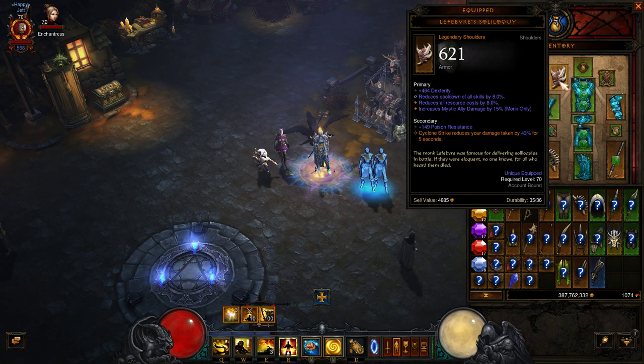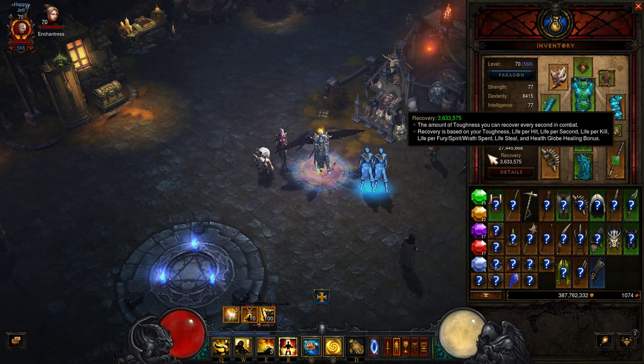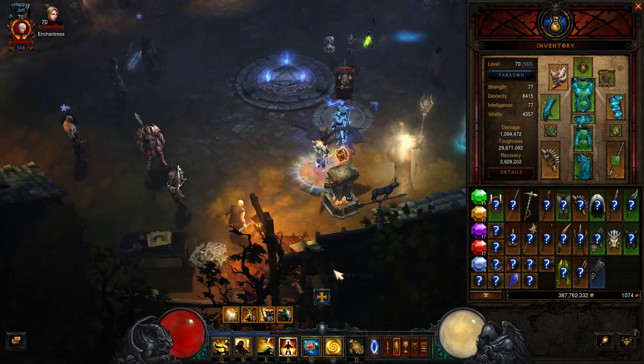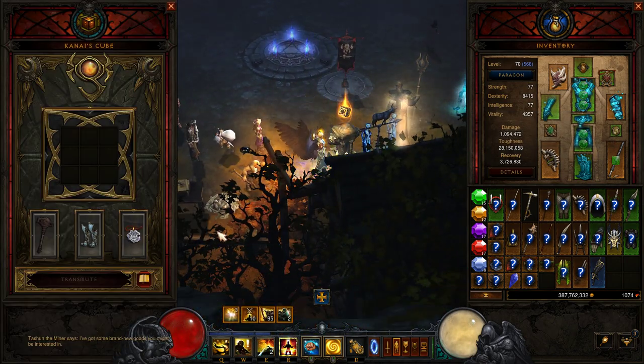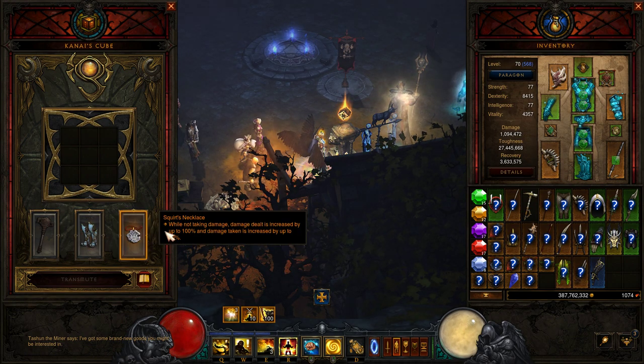For the shoulder, I think this slot is very important because it gives you — I'm not sure how to spell it — Lefebvre's Soliloquy, so whenever you do a Cyclone Strike you gain damage reduction up to 50 percent. That's the core setup. For the Kanai's Cube you only need the Crudest Boots for your mystic allies.